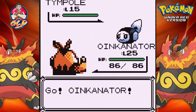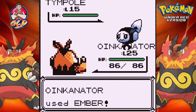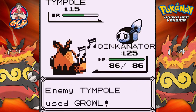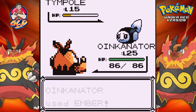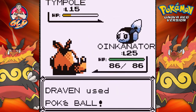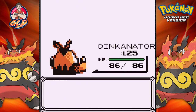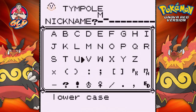I already caught a Tympole but I kind of want to capture a stronger one and actually raise it up into a ground and water type Pokemon. Eventually I'm going to have to choose who's gonna be first team and who's gonna be second team. I like both Pokemon — I'd love to have both on my team, but they're both ground type: both Krokorok and Tympole. Let's give it its nickname — mudslide.